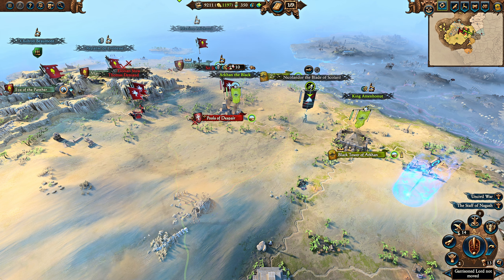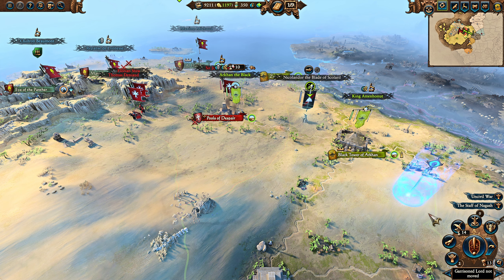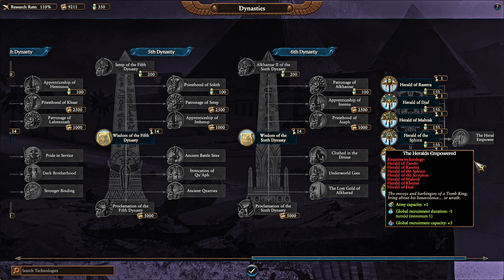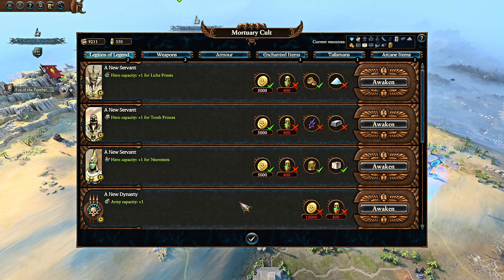When it comes to armies and hero capacity, you either get it through research, or by playing a certain legendary lord, or through the mortuary cult. For research, it just takes time, but there is a limit. Some research, quite a bit of it, requires Canopic Jars. There's also research at the end of the tree — the Heralds of Power — that gives you one army capacity but requires you to get all the heralds, which is a lot of Canopic Jars, to increase the capacity for heroes or an army — basically lords and heroes.